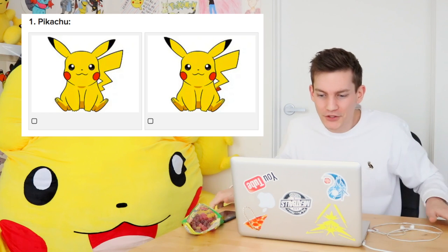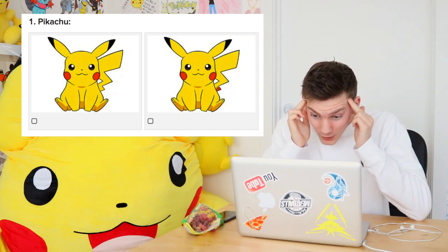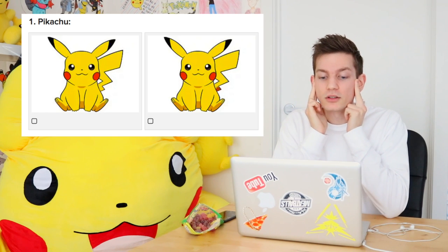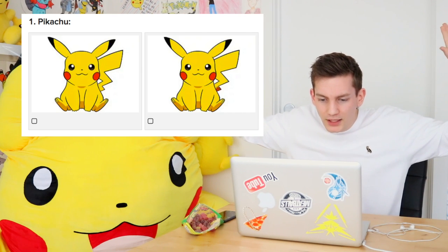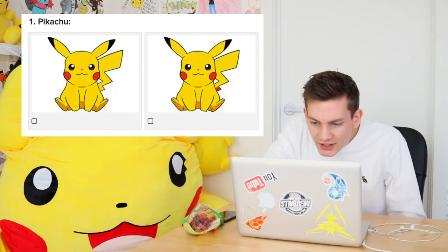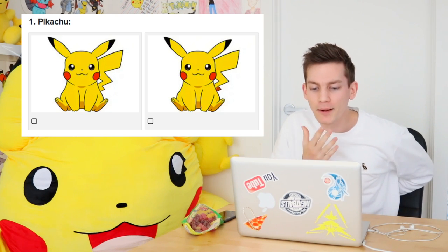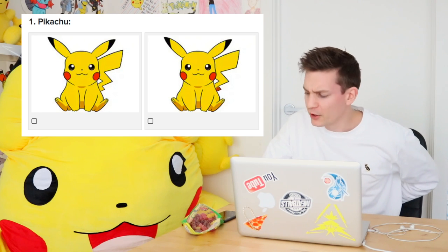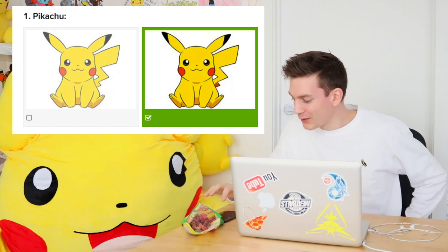Boom. It's Pikachu. Alright, what's the difference though? Oh god, it's four seconds already. Is one face fatter than the other one? Or one of the ears dips further than the... It's the tail, it's the tail! The orange thingy spiking up. But which one's the original in the anime? He's definitely got that orange thing on there. That was way longer than 15 seconds, but we got it right. All good in the hood.